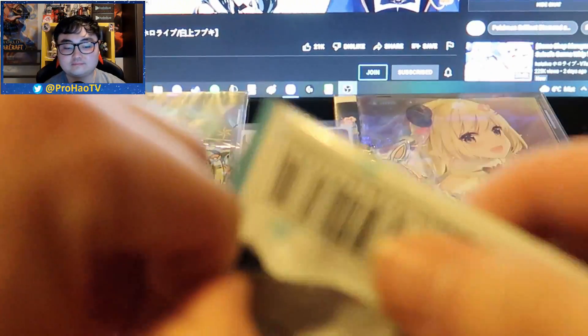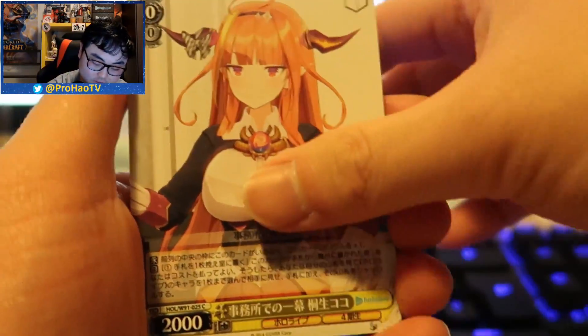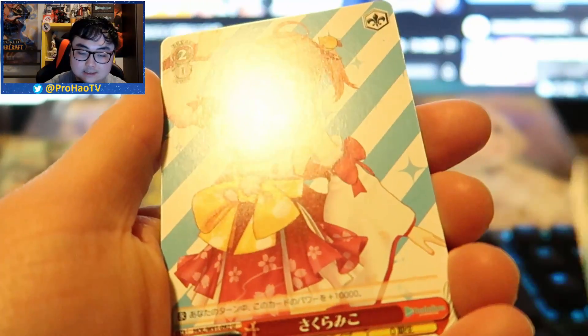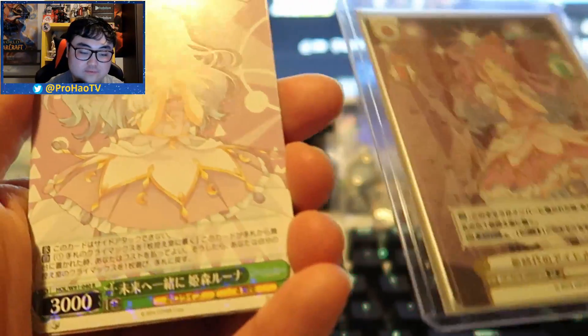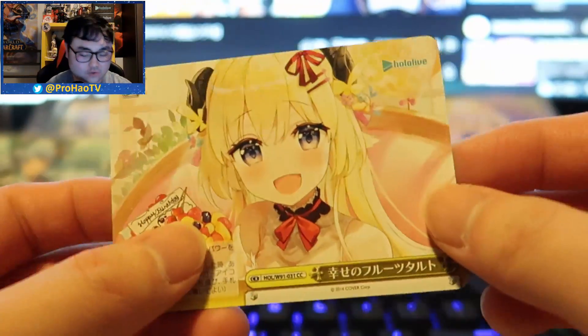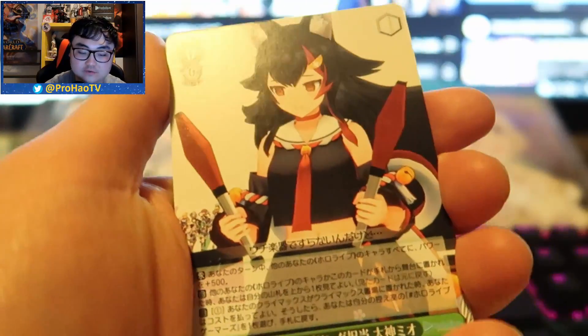Otherwise I'll be really triggered and might have to pull out the big guns to get at least one guaranteed card. We got Coco, Luna. Here is a comparison — this is the normal holographic one and here is a signed card from a different set. I believe they might have the same art or something, I'm not 100% sure. I'm not sure about a lot of things — I'm just here to open packs, which I enjoy the most, trying to give commentary but English is hard.